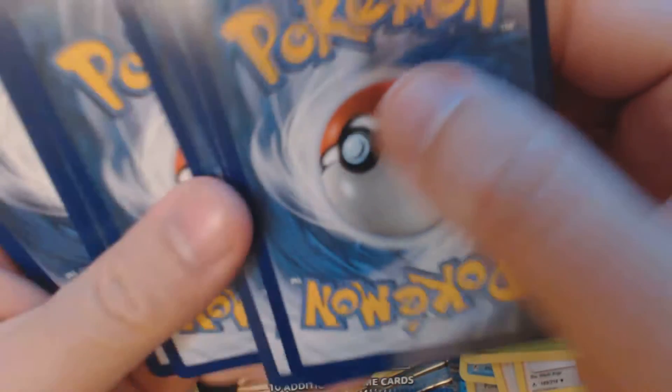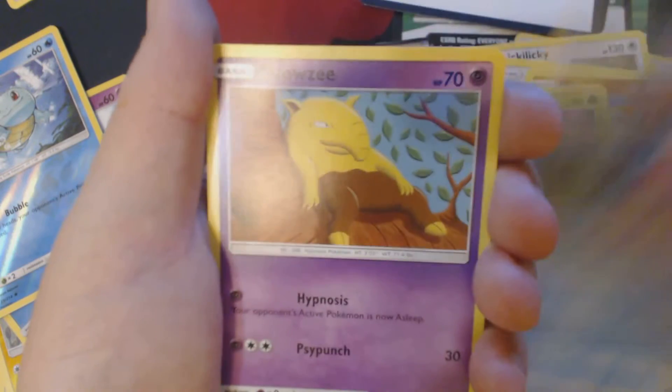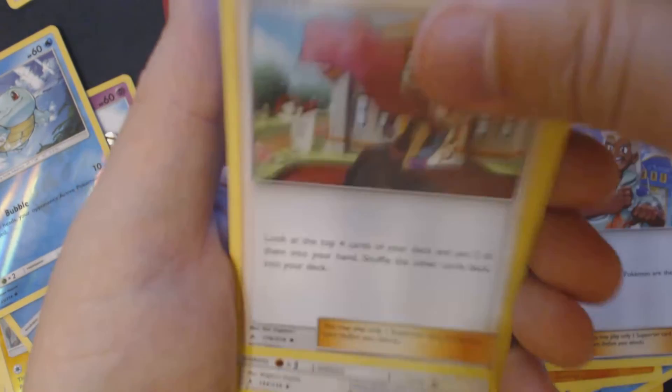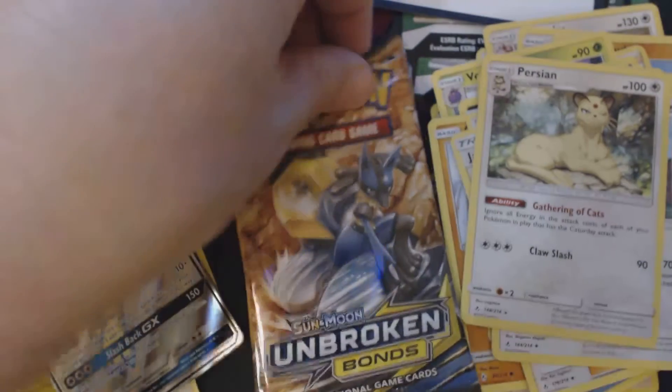Pack number 5. And here we have Inky, Tentacle, Drowsy, Cubone, Crab Brawler, Psychic Energy, Samson Oak, Janine, Raticate, Reverse Holo Weezing, and Persian.